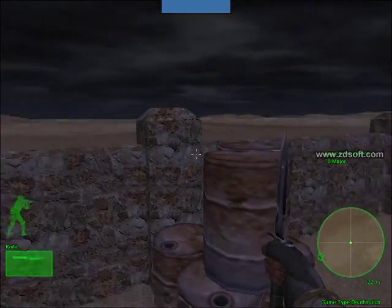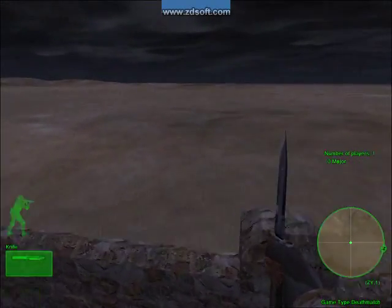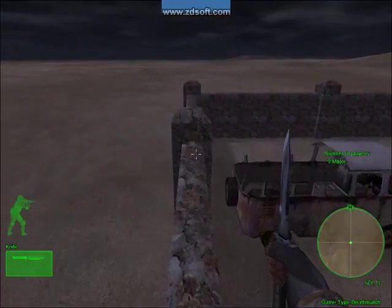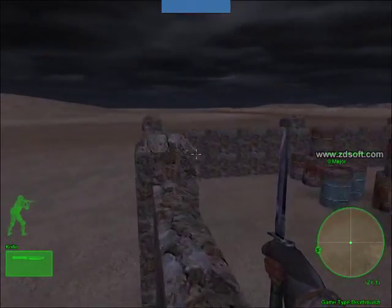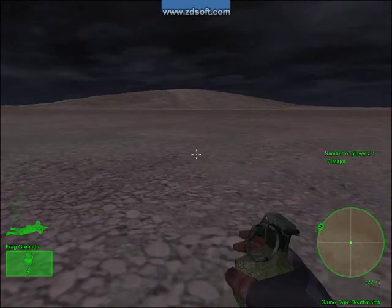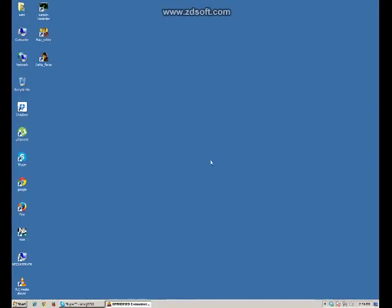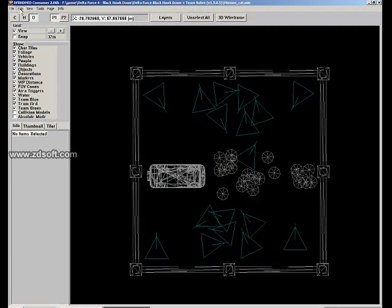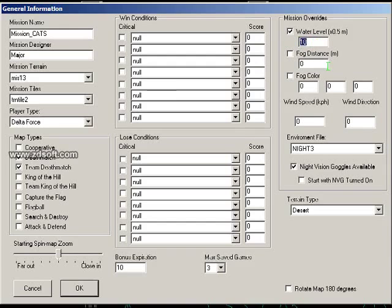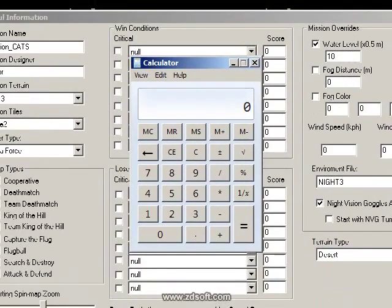We gave water a value of 10 but I can't see the water anywhere. You can run around, but if you go outside the map you're not going to come back until you die. Let's go back, hit Exit. We cannot see the water in the map, so let's go to the calculator. We gave it a value of 10 — if we multiply 10 by 0.55, we could not see the water there.